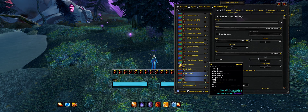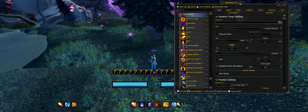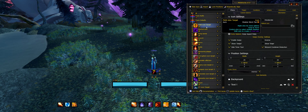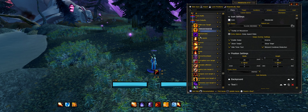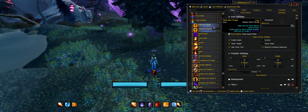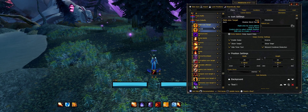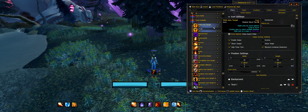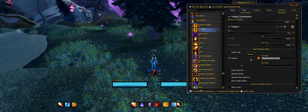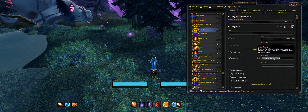If you open it up you can just copy one of the existing ones — for example Shadow Word: Pain — duplicate it for something like Frostbolt snare or Icy Chills or whatever you want to do. Then you can just edit in the aura name and it will track that as well.